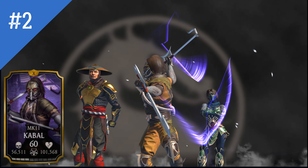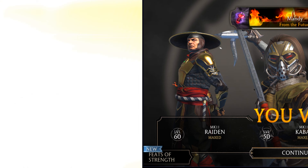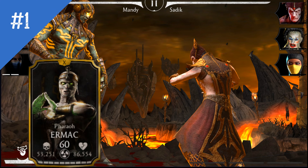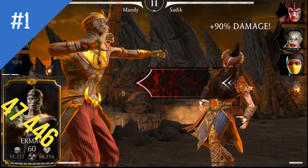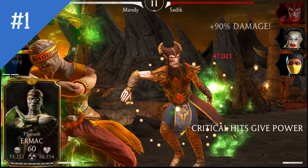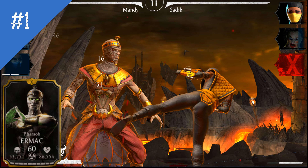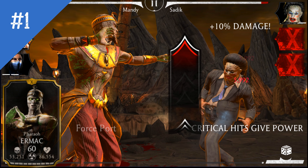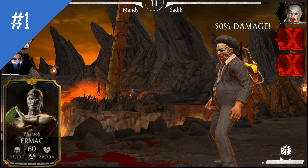But if the usual winners Kabal and Mileena are not first, then who is this mysterious character? It's Pharaoh Ermac! After all these years, he is still the character with the highest minimum Special 2 damage at 47,446. He outscored Classic Mileena, MK11 Kabal, MK11 Raiden, and MK11 Jade — yet he's an outdated challenge gold character released years ago. I didn't expect that, but it was a pleasant surprise. Seeing old characters who can still compete stat-wise with newly released ones always makes me smile. So should you dust him off? Sure, he deserves it!